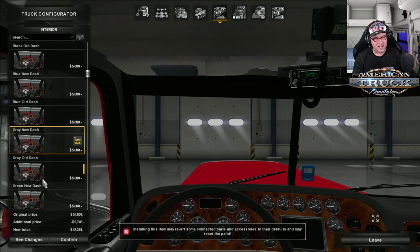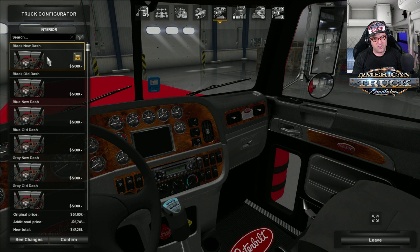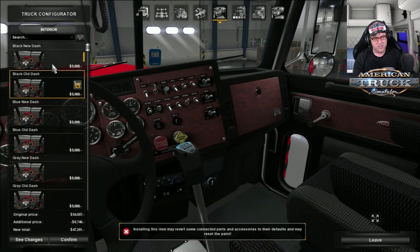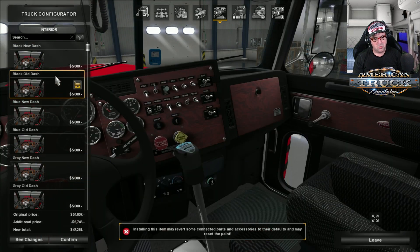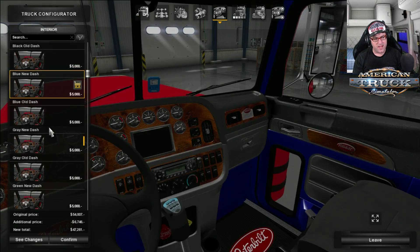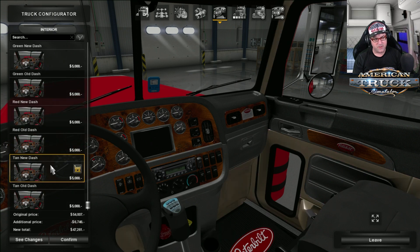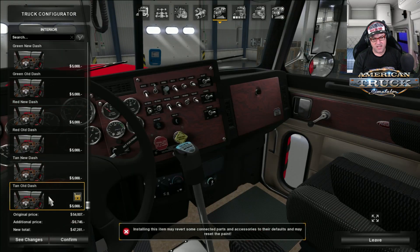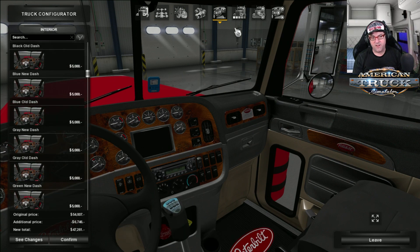Then we go to the interior. Again, tons of interiors — there's heaps to choose from. I noticed one thing though: when you're actually clicking on the new dash and the old dash, it sort of jumps. I'm not sure why it would do that — maybe it's just because it changes from lowered to standard. But anyway, we'll flip through and have a look at the old dashes here. The old dash and the new dash are essentially the same, so you can switch like that. Plenty to choose from there.